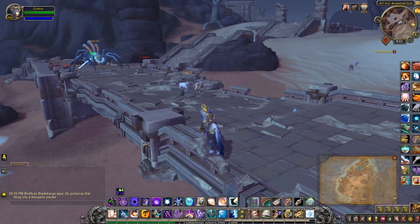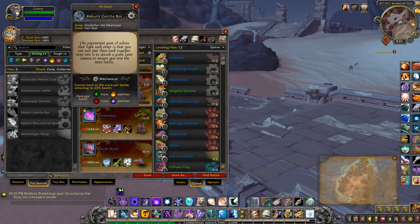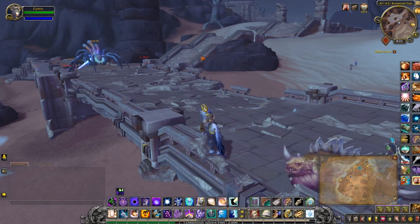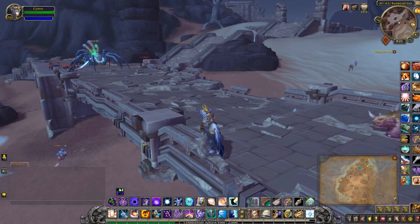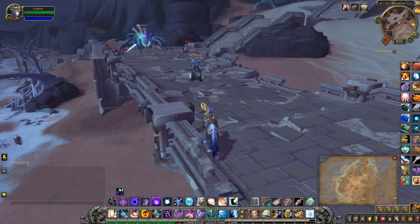So for us we'll be rebuilding the spider and the Alliance will be rebuilding the gorilla, so obviously you have to do this on both sides. I'm actually not sure whether this pet is cageable. With rare spawns and world quests you can only loot it once per cycle. When I logged in today I saw that the world quest was only active for four hours, so do it while you can. I'll see you for the next video.